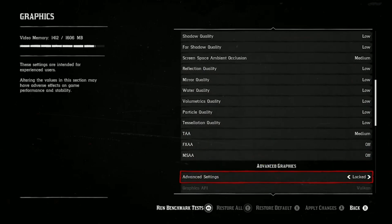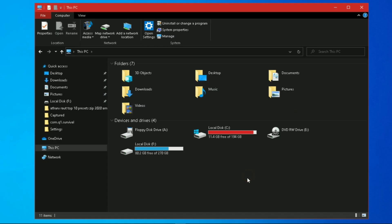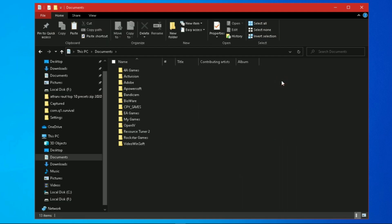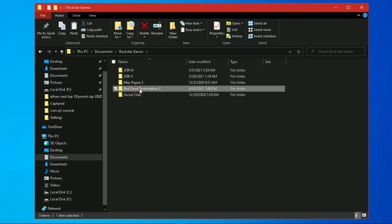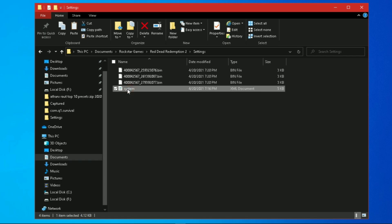Before we start the tweaks, make sure you set everything to the lowest settings. The configuration file of this game is located in your Documents folder, Rockstar Games, Red Dead Redemption 2, Settings — open the System.xml file with Notepad.